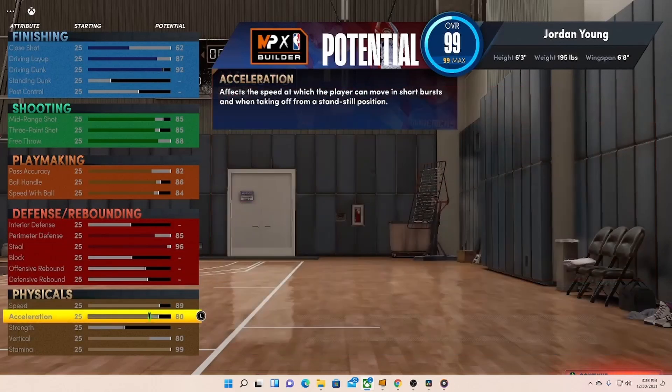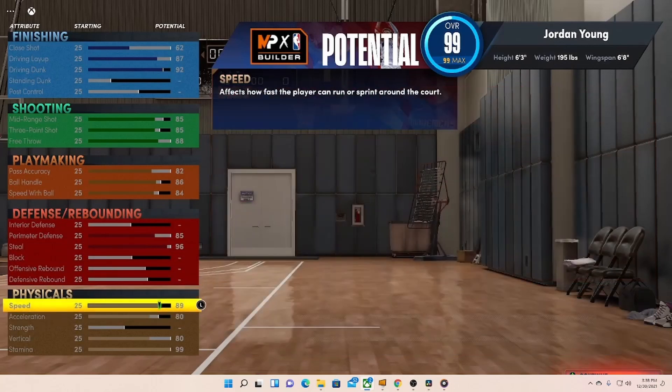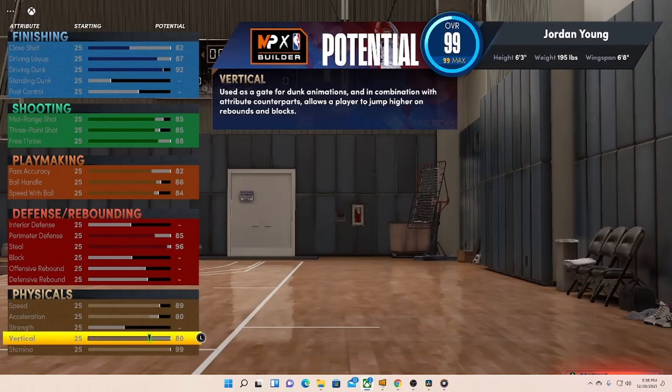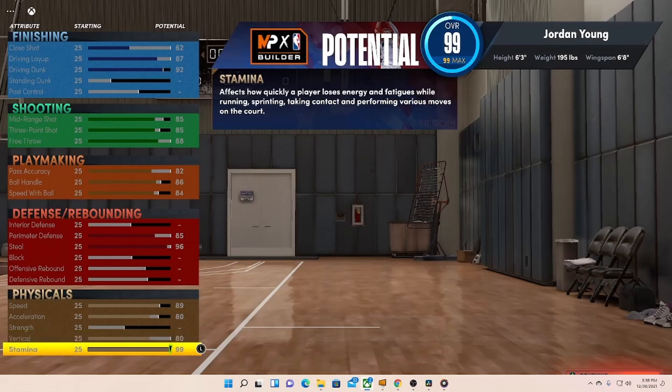Then going down to physicals: speed at 89, acceleration at 80, and vertical at 80 — just to make sure we get those contact dunks. And we got stamina at 99 as well.